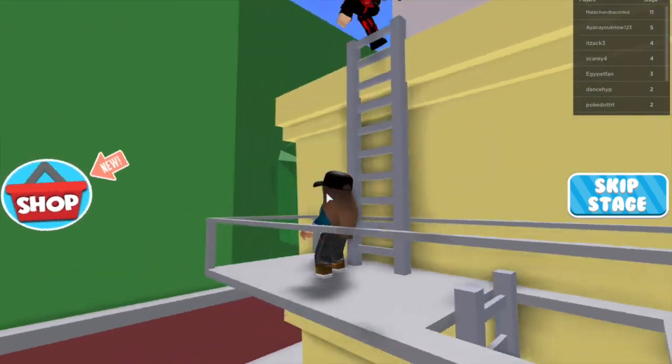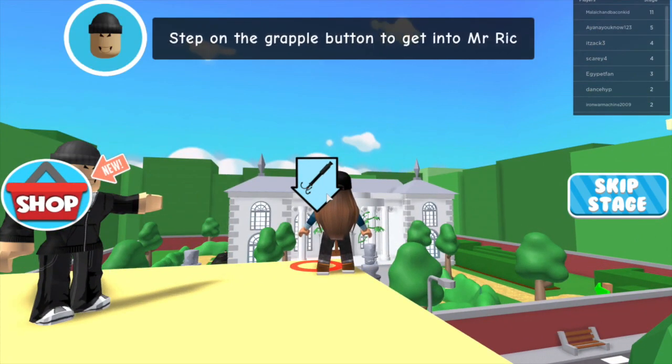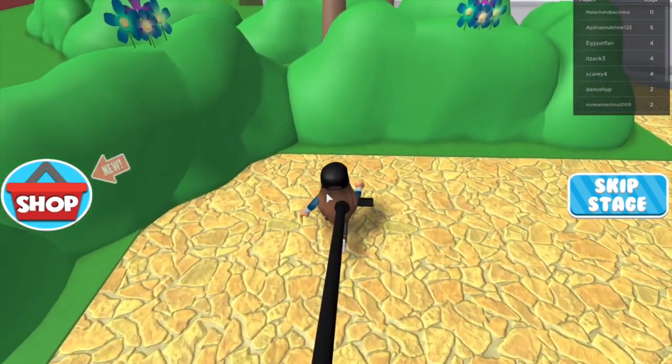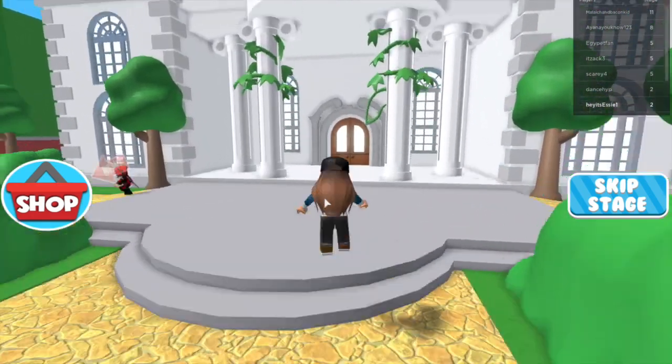There is another guy doing the same thing. He says step on the grapple button to get into Mr. Richman's front yard. Whee! That was awesome. So here is the mansion. It's huge!